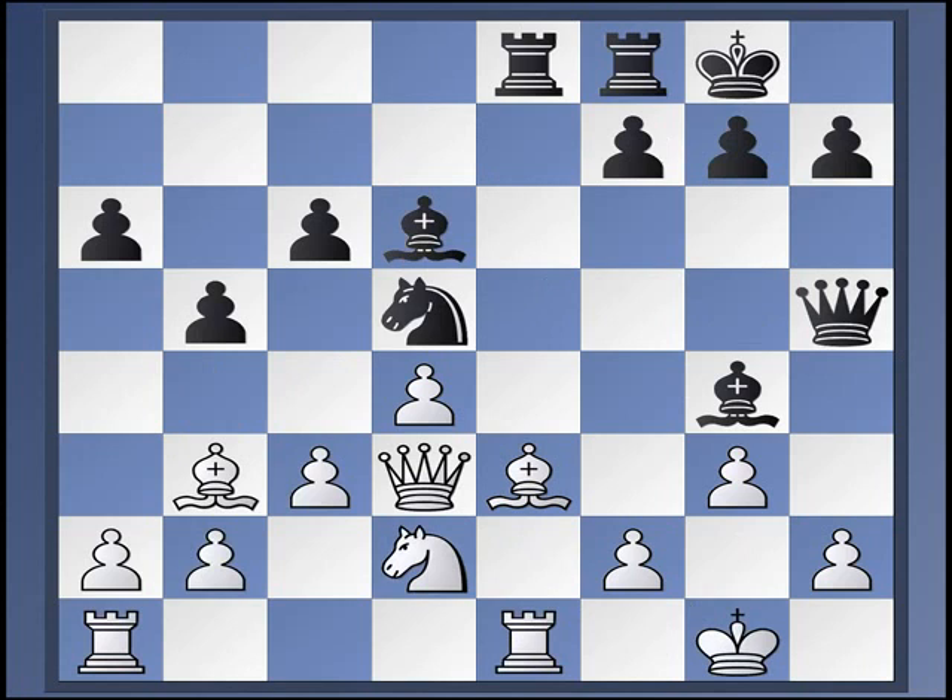So that was queen h5. We just looked at queen f1, and if a4 rook e6 brings us back to the Spassky line. So the other important move for white here is to play bishop to c2.